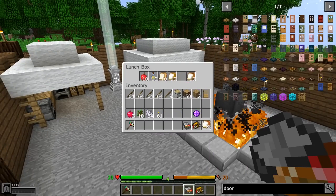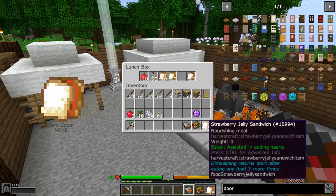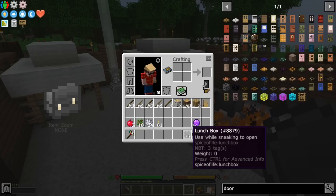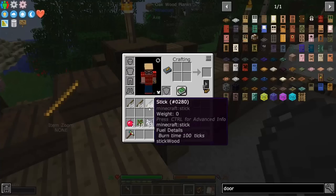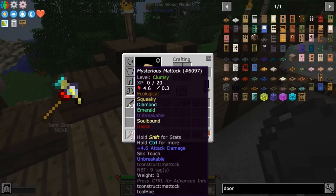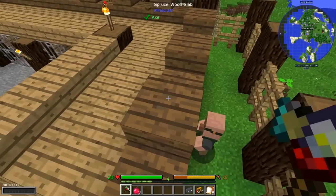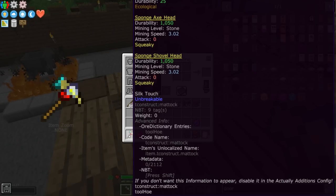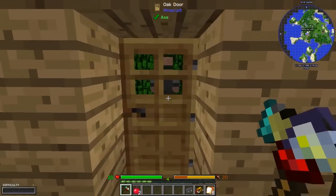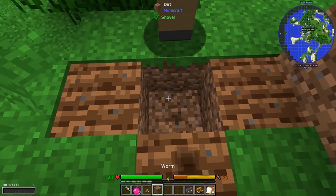Spice of Life Carrot Edition is in here — the more different things I eat, the more hearts I'll gain. They give me a whole bunch of stuff like these two supremium apples, oak saplings, torches, bone meal, and this mysterious mattock. This mattock can't actually be used to harm anything because it is made partly out of sponge, which gives it Squeaky. Squeaky is incapable of doing any damage. Regardless, it's still pretty good at using it as a mattock or a shovel.